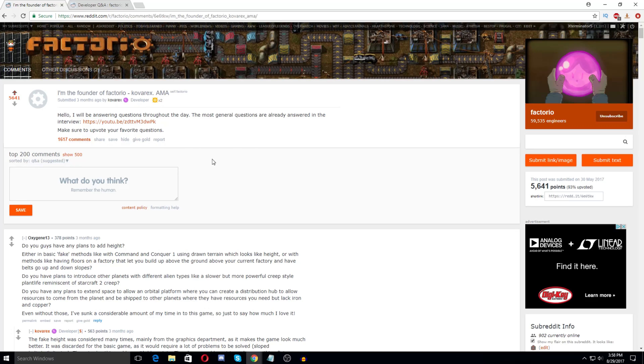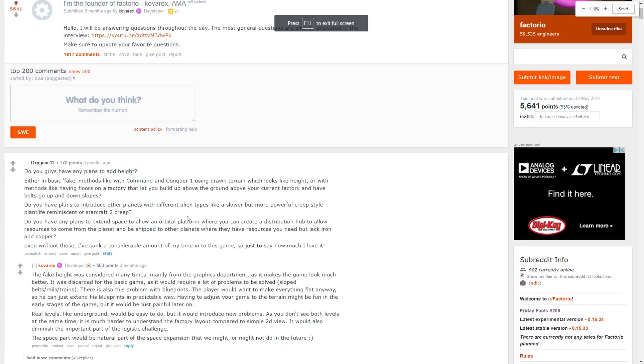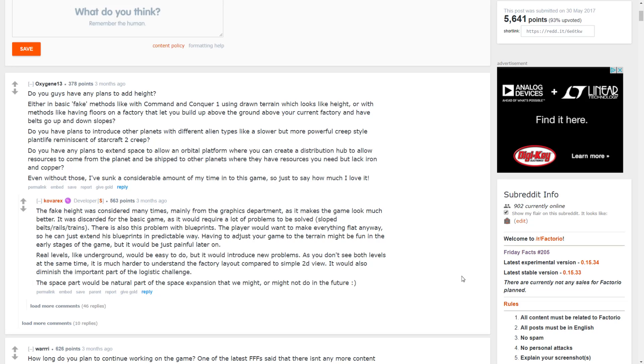Here's a really interesting question that tons of people ask about. Someone asked: do you have any plans to add height — either a fake method like Command and Conquer using draw terrain which looks like height, or methods like having floors on a factory that let you build above the ground and have belts go up and down slopes? They also asked about other planets with different alien types, or an orbital platform to distribute resources between planets.